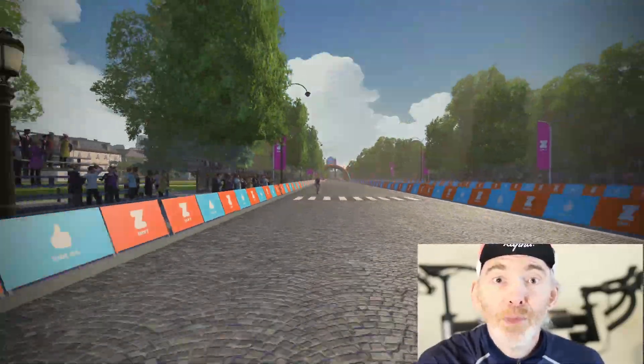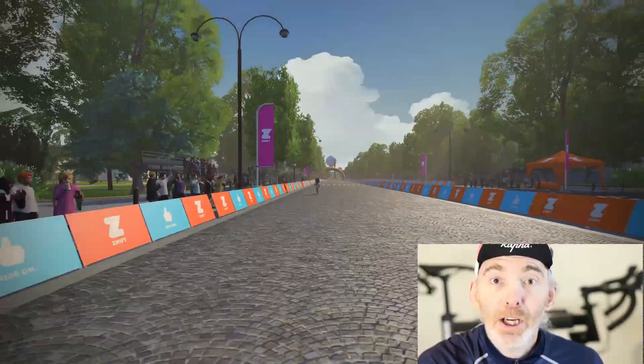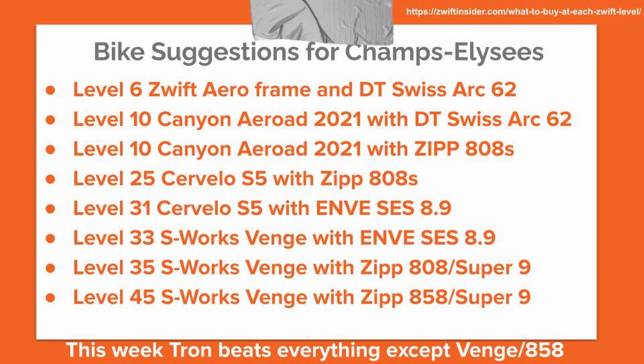Let's jump right into bike choices. This week it's pretty straightforward. I looked at different wheel choices — should you go with mountain bike over these cobbles, should you go with gravel over these cobbles? The straight answer is no, stick with road tyres. In terms of the bike itself, it's pretty flat despite that uphill sprint, and that means aero all the way. For me that means S-Works Venge with disc wheels. For you it could mean that, or Tron, or any one of the bikes shown on the suggestion page.